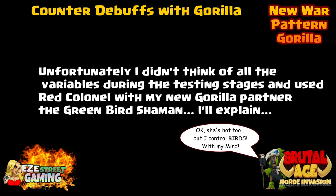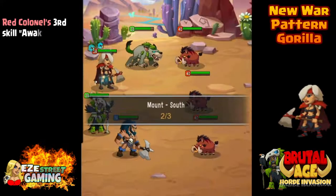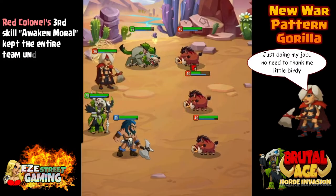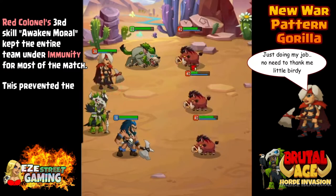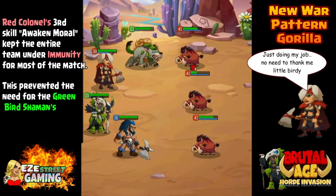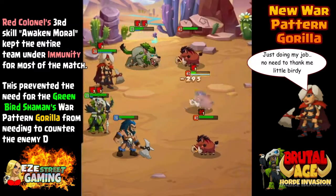One of those things - this war pattern is not like Saia, not like Ian, not like Smilodon or the other four-to-build cats. It's not as visible as the others. With Smilodon you have a huge bonus with attacks - you counter-attack or steal health from them. It's not quite the same here. Red colonel's third skill, Awakened Moral, kept the team under immunity for most of the match, which prevented the green shaman's gorilla war pattern from needing to counter-attack.